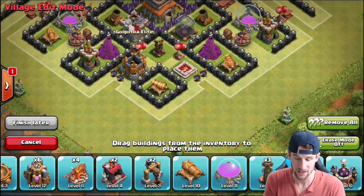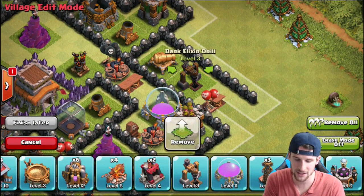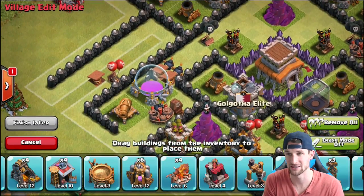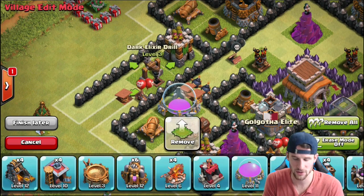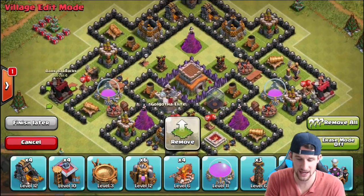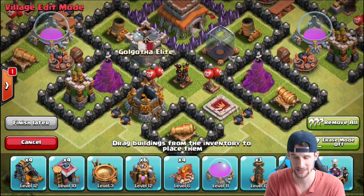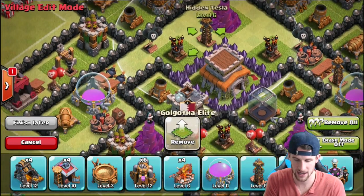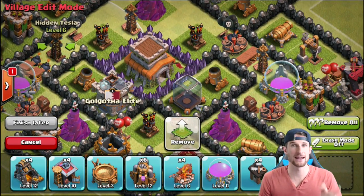We're going to bring in this Gold Storage and then our max King — I love having a level 10 King, he is a boss. Now we'll bring in this Cannon up here and try to protect our Dark Elixir Storages. We do have a Spring Trap right there for anybody trying to come in, and then we've got our last Archer Tower right over here, as well as another Dark Elixir Drill and our Dark Barracks. Everything's pretty close and knit together. The Wizard Towers are in great locations, as are the Mortars. We also have our Teslas — one goes right there, one right here, and one right here.